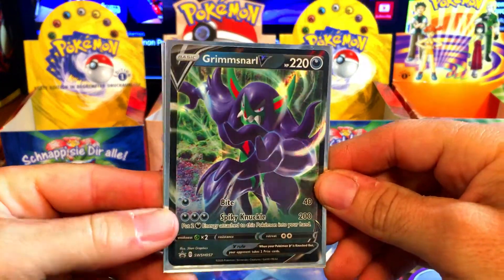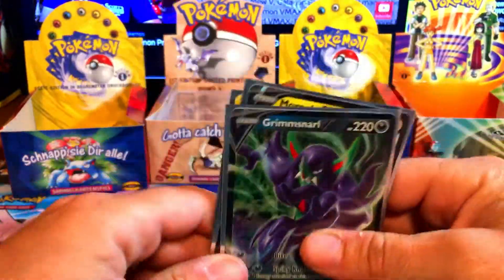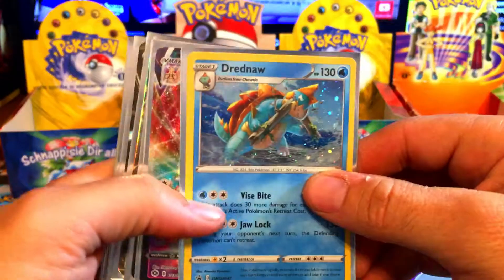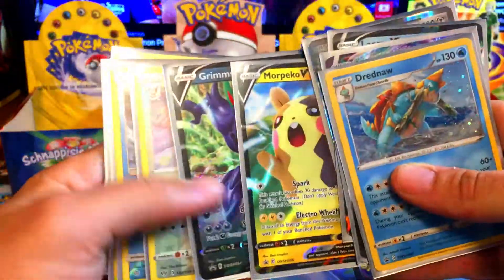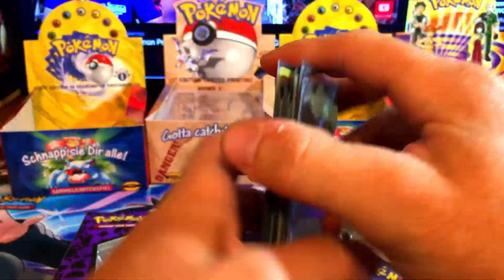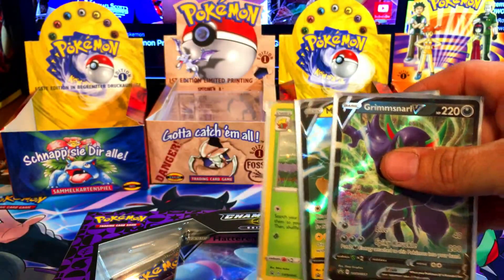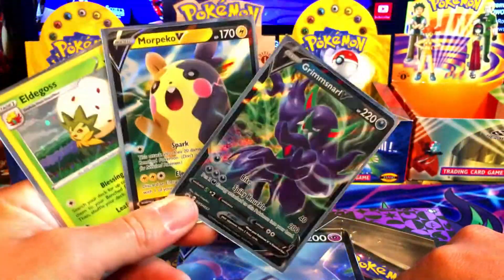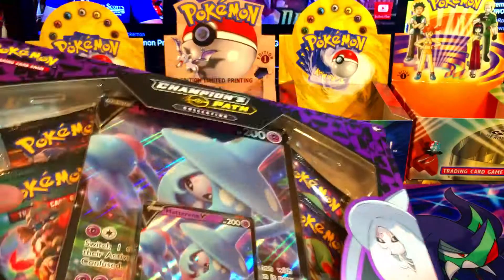In that video we opened the Marnie box, so there was the Grimmsnarl V promo, the Morpeko V promo, and the Eldegoss from the pin collection. I'm going to add these to the giveaway. We've got Lapras V, Steelix - actually I'll do a mini Saturday giveaway for this video. I'm giving these cards away and all you have to do is comment your favorite pull from today's box.